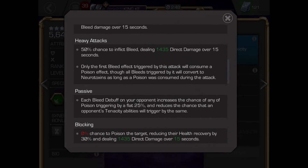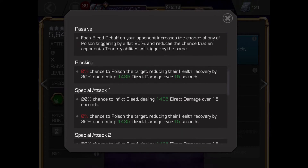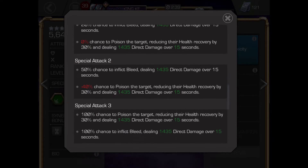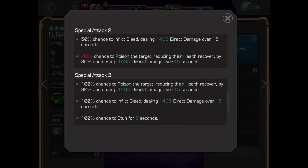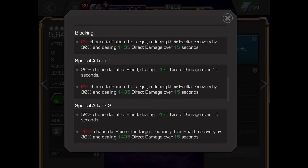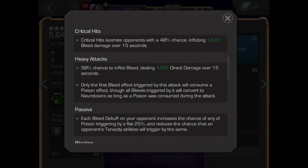1 bleed gives a 25% chance, 2 bleeds a 50% chance, 3 bleeds a 75% chance, and 4 bleeds a 100% chance to inflict poison if the enemy hits into your block. If you heavy attack whilst the enemy has a poison, it has a high chance to inflict neurotoxin.